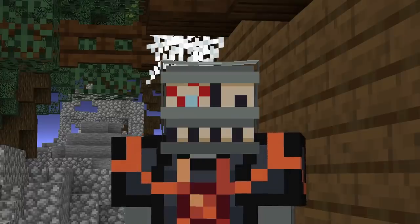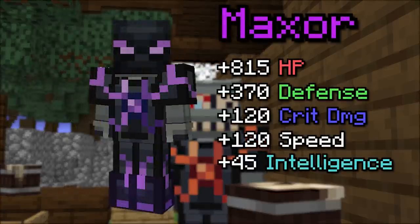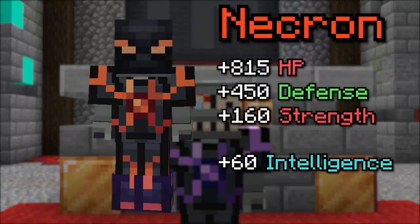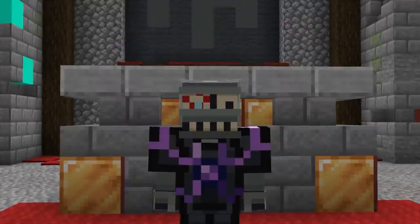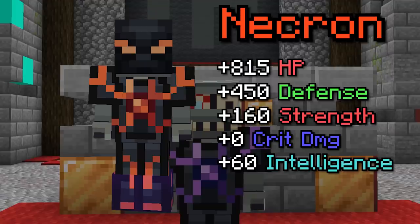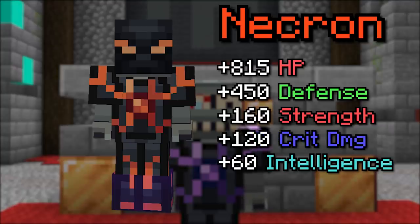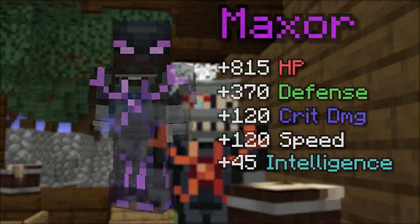I'm not sure if you could call this much of a contest really. Before I reveal the exact numbers, consider that archers are known for high crit damage. The Maxer armor has 120 crit damage, which is pretty great. Now berserkers are known for high strength — as such Necron gives 160 strength. Now how much crit damage do you think Necron gives? Keep in mind, Maxer gives no strength, only crit damage. It gives the same amount of crit damage as Maxer — 120.